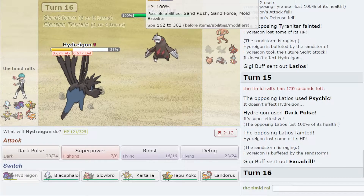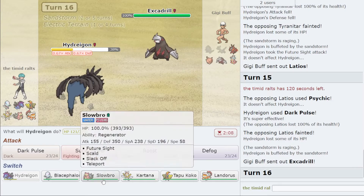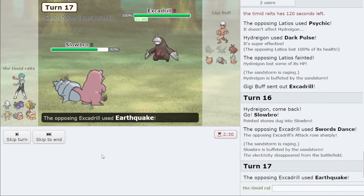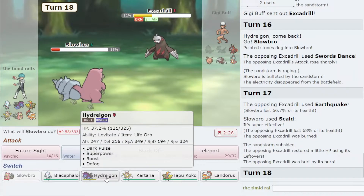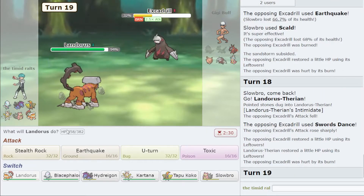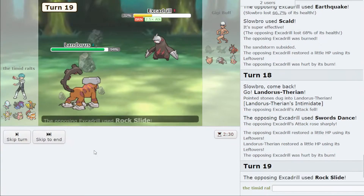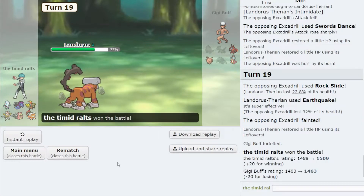They are Sand Rush, so it's nice to have this. They can't click Earthquake here, and if they click Iron Head that's not great for them. I get the burn — wow, that's lucky. I'm going to go to Landorus at this point. I'll just click Earthquake as Rock Slide doesn't get the flinch, and I actually win that game.